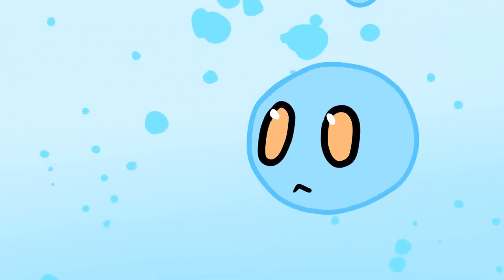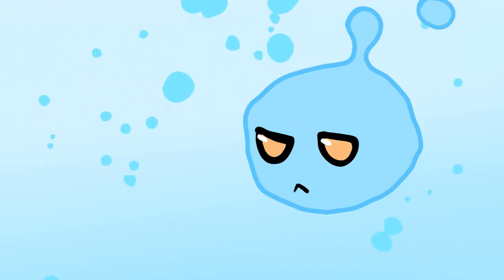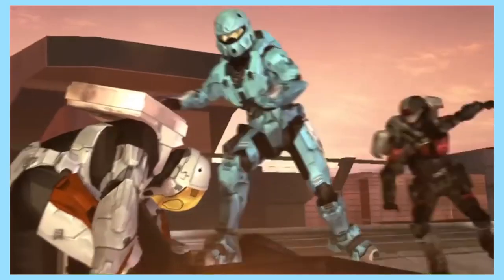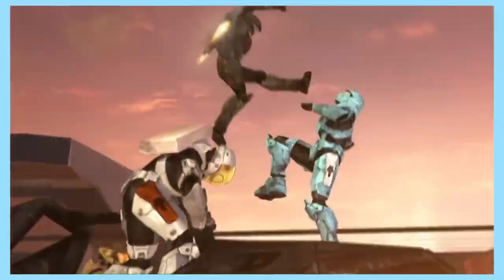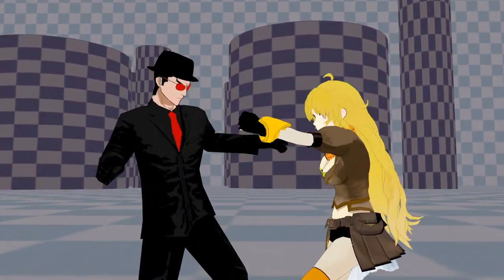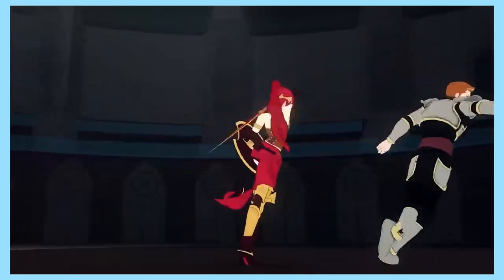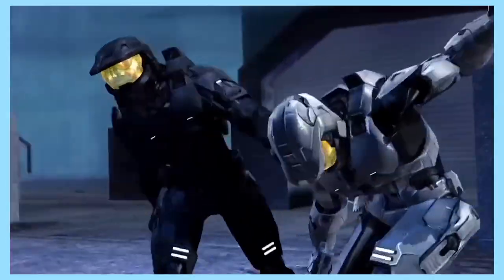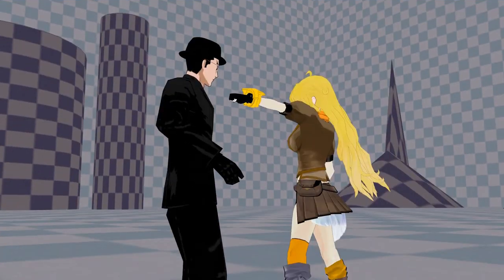With the details out of the way, you can block out your fights really effectively. For an interesting fight, you want lots of exchanges. This is the meat of your fight, composed entirely of light attacks that either do very little, or are blocked, redirected, or missed. Here's an example of an exchange. To end an exchange with style, you might want a combo. Combos are a string of attacks that land in rapid succession. Here's an example of a combo.